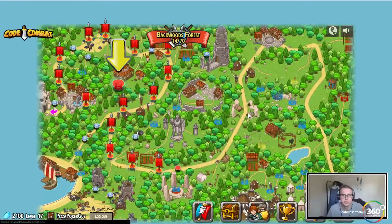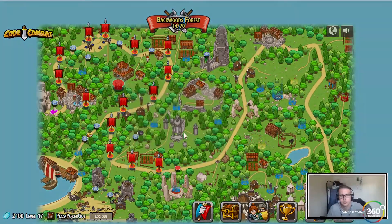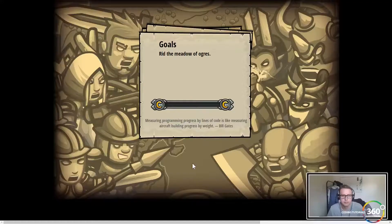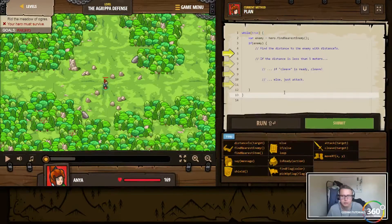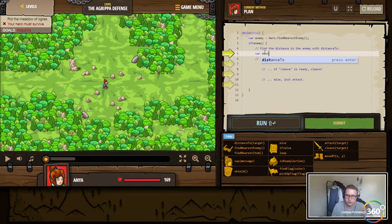Alright, last level: the Agrippa Defense. We're going to be using a lot of what we've been using before. We want to rid the meadow of the ogres. Don't waste your cleave on just a few enemies — be smart with distance to catch as many as possible. So while true, if there is an enemy, find the distance to that enemy.